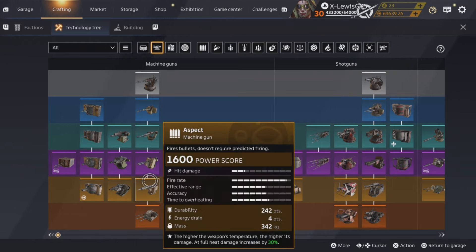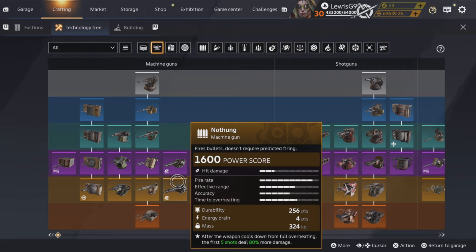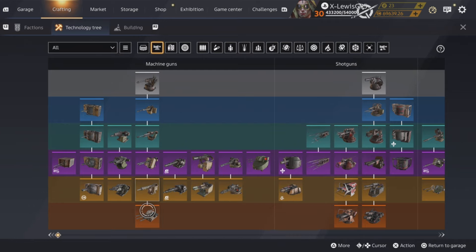Aspects are pretty damn good actually. They have pretty good damage and you can armor them well because they have a really small hitbox. You can tuck them behind cabins on Spider builds and basically make them impossible to hit. In terms of legendary machine guns, you'd probably want either Aspects or Norfolks. Norfolks are in a similar boat — good damage, good accuracy, good spread, and they're just pretty damn solid.